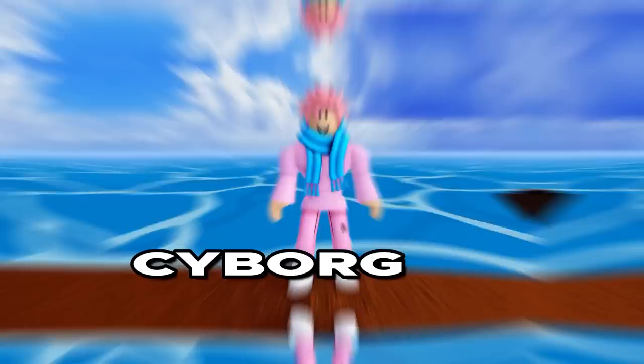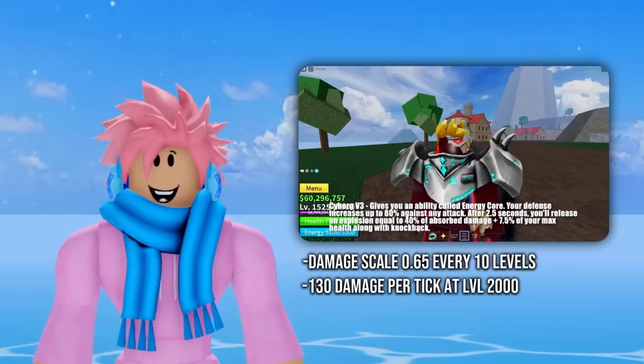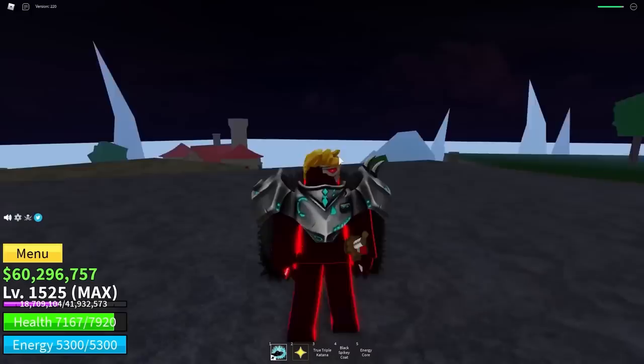Moving on to the Cyborg Race, the special V3 ability is called Energy Core. It boosts defense by 30% and creates an area of damage lightning effect around the player that deals damage to people within range. Damage starts at 0 and scales up by 0.65 every 10 levels, so at level 2000 you do 130 damage per tick. A really overpowered aspect of this ability is that it's great for breaking observation, meaning players can't use dodges on you. The downside is a long cooldown and no extra buffs outside damage and defense.